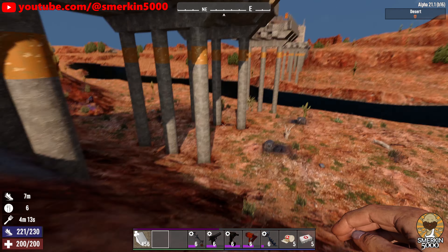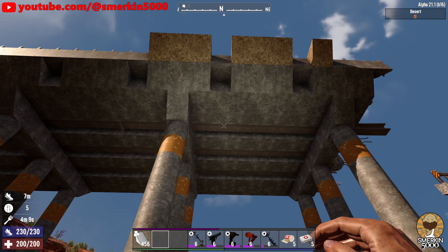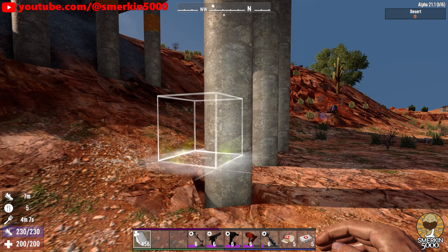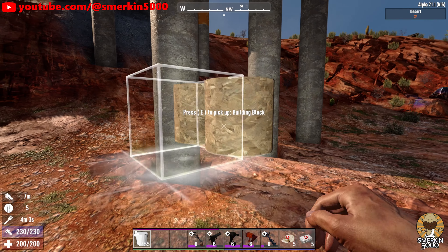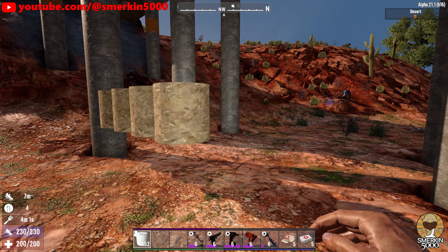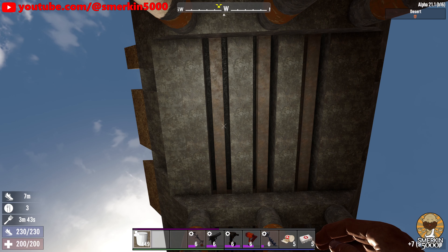First up is to work out what shapes are being used. You can see up the top the 45 degree ramp is being used, and then the 1 meter pillars are used for the supports. There are 7 blocks between each pillar.